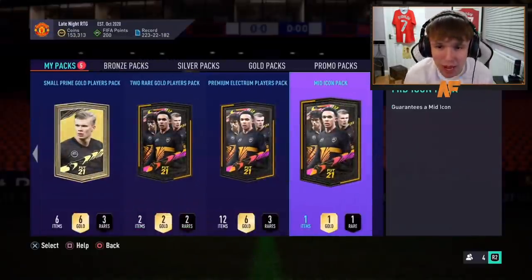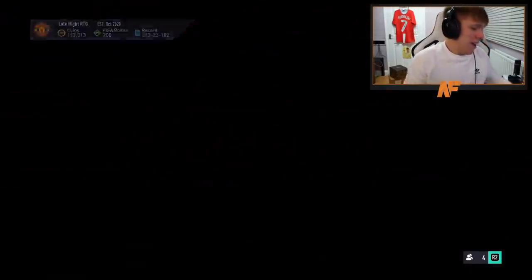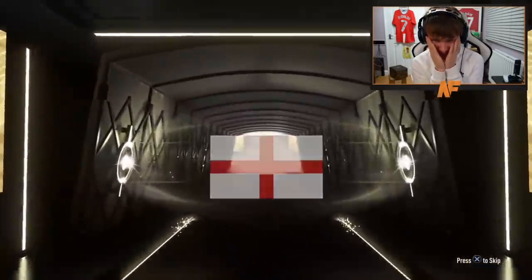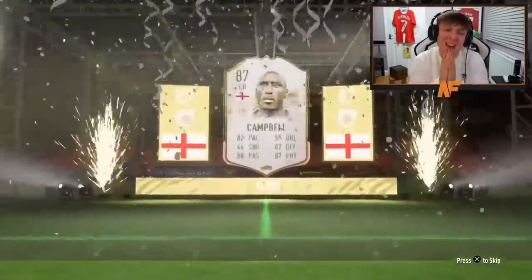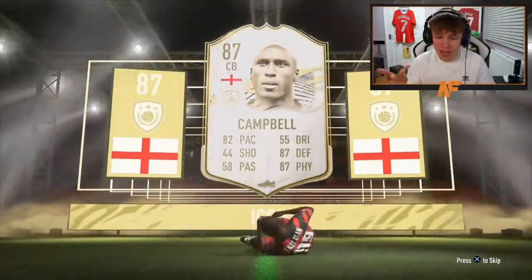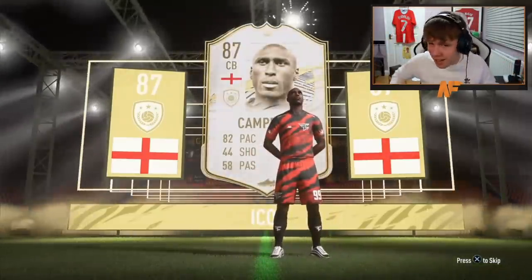Another icon pack for the video - shout out to Smokeway for his pack! Mid icon pack - Brazil, France, Dutch - give us a bit of hope here! Come on please! England center back - please be Rio. Oh - mid Sol Campbell! I actually don't know what this card is like. He's got 82 pace, 87 defending, 87 physical - he actually doesn't look that bad, definitely usable.